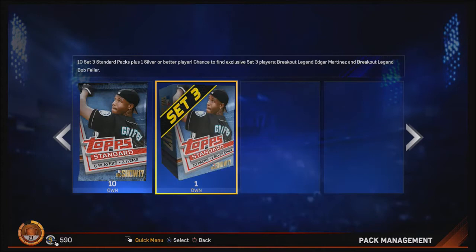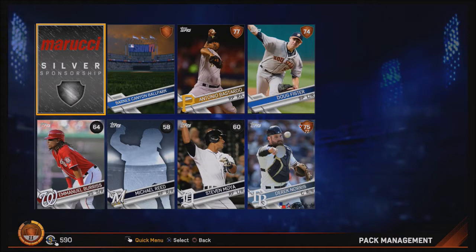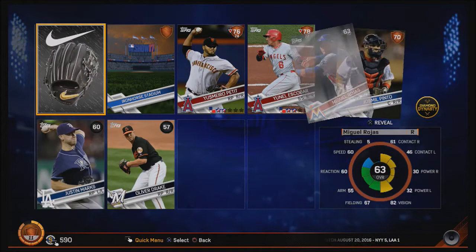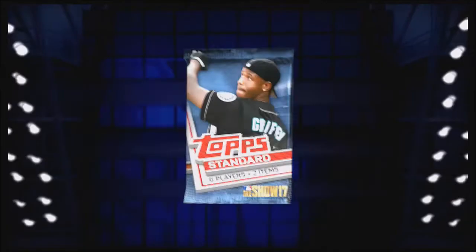Now let's open this 10-pack standard box. I'm not expecting much out of these because they were free packs. Our highest player out of that was Bastardo - yeah, I don't see us getting much of anything in these packs at all. A bunch of commons and bronzes, which we can use to fill out the Dynasty stuff - the missions or whatever. Who would have thought we'd get nothing out of free packs - everybody probably did.